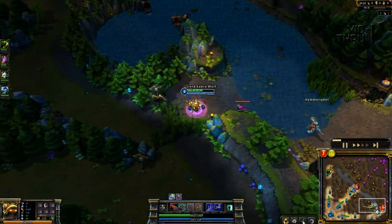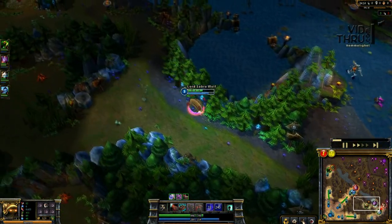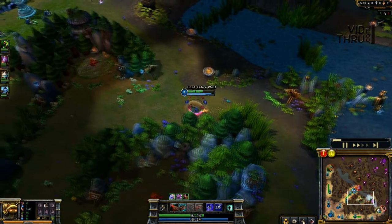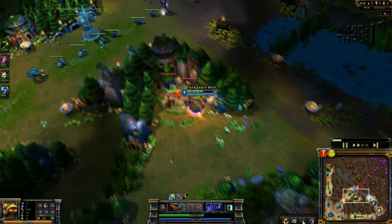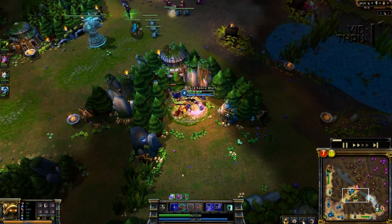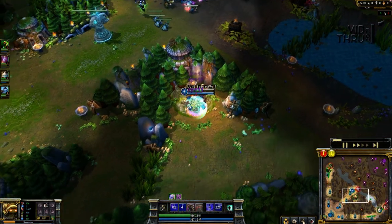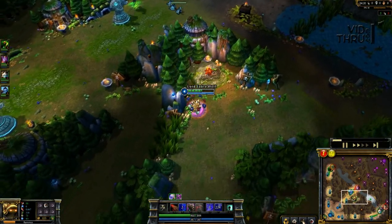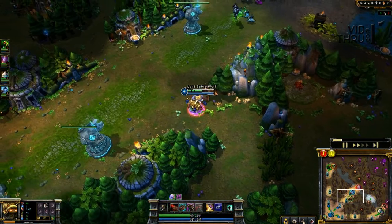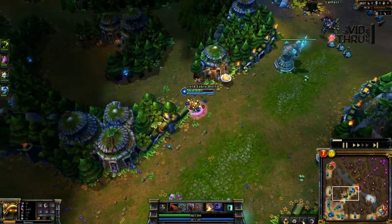So that was going to help later — even though the gank wasn't quote-unquote successful and we didn't kill anybody, it doesn't matter because we actually forced both of the other team to flash out. Also we pushed the lane back up so we can get the ward down on Dragon. Although people say 'you didn't kill anybody,' we forced both of them to flash — now when I go back and gank later, or when they're fighting in that lane, they don't have the defensive summoners anymore to try to get away.